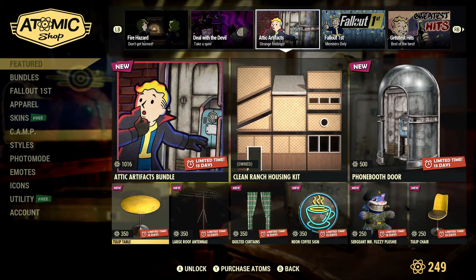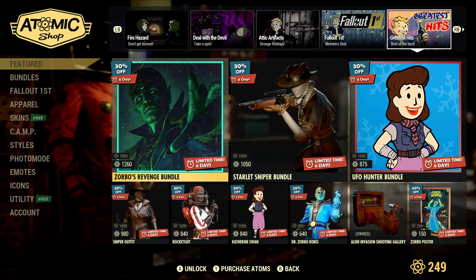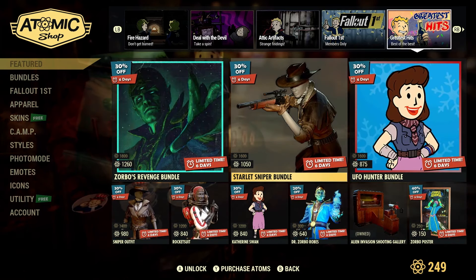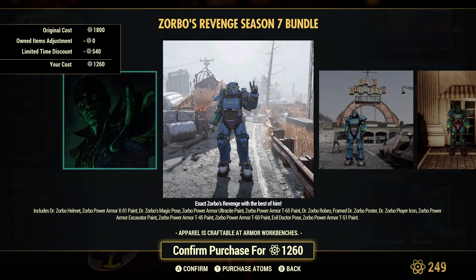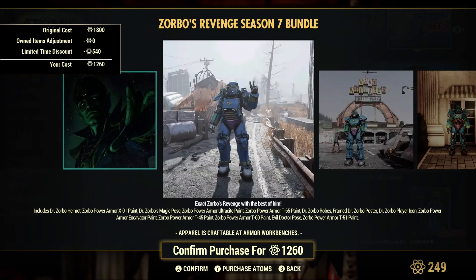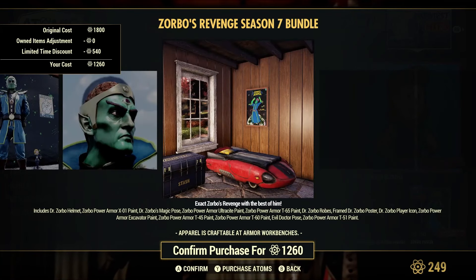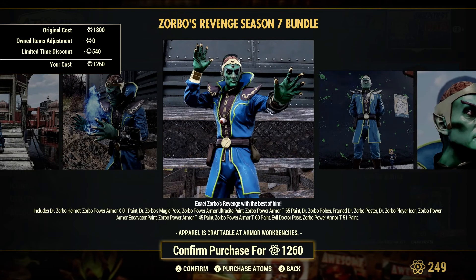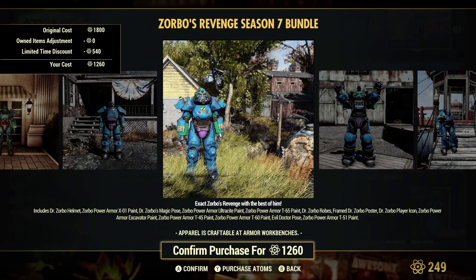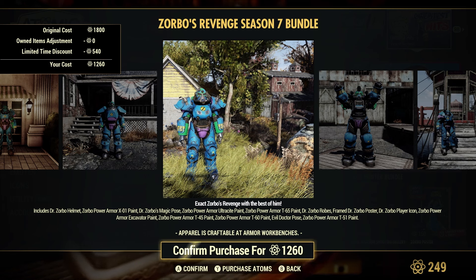These bundles were available last week as well, so nothing new there. Moving on — we have the Zorbo's Revenge Season 7 bundle, which has a power armor skin. It looks like you get the Dr. Zorbo helmet — I guess it's just his head as the helmet — and the power armor paint.